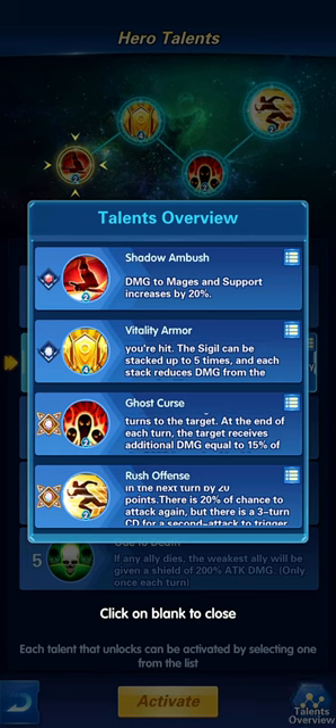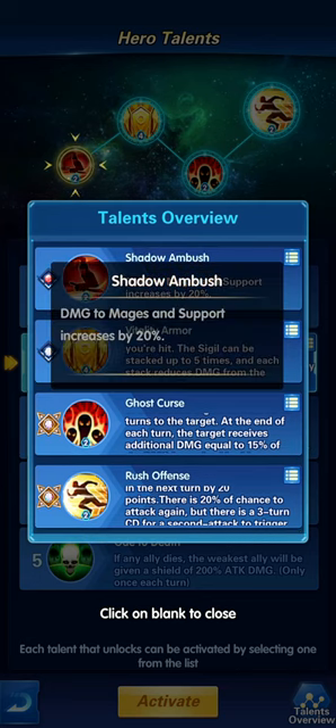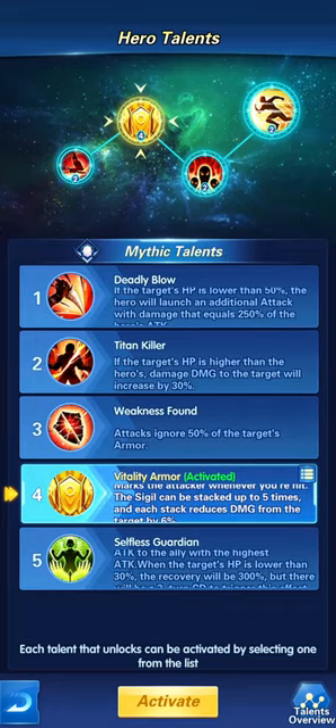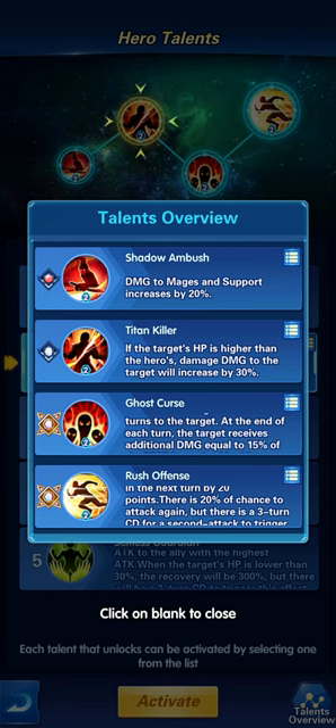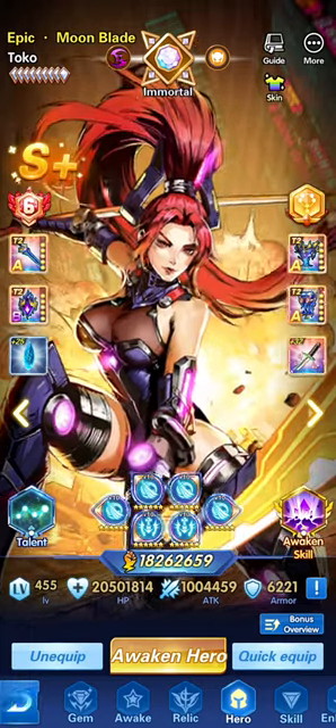You can click on the talent overview and read the talent descriptions — increase by 20 percent damage, stack up which helps reduce damage, Titan Killer which increases damage, and so on. Hopefully you can now understand the concept of how the talent system runs.